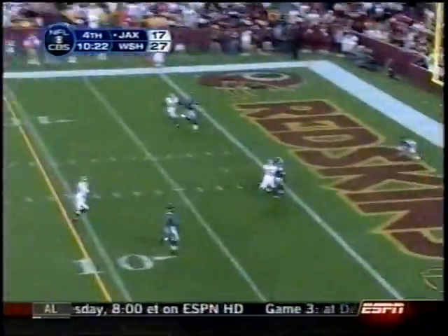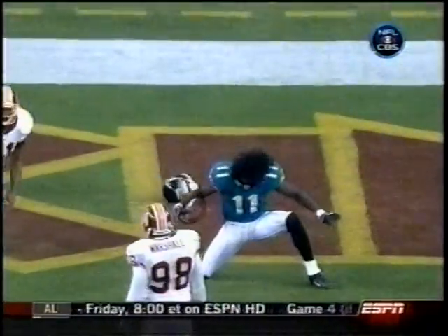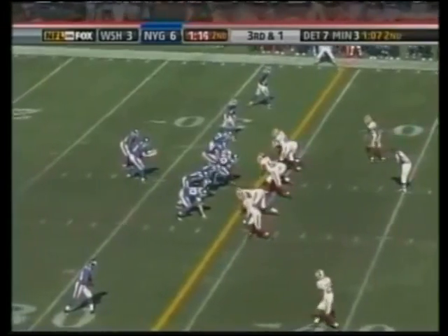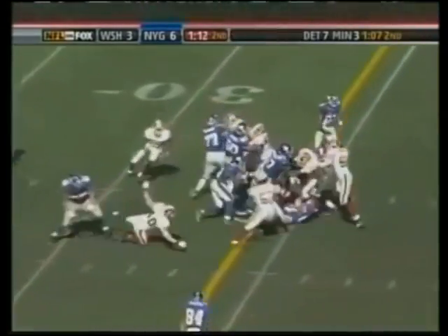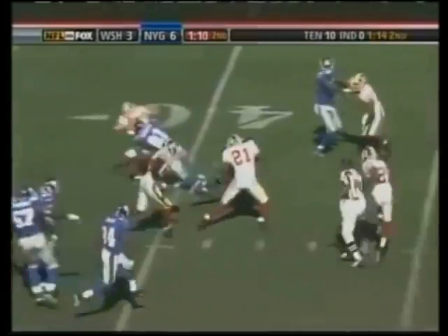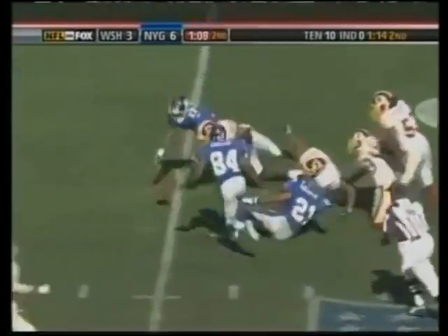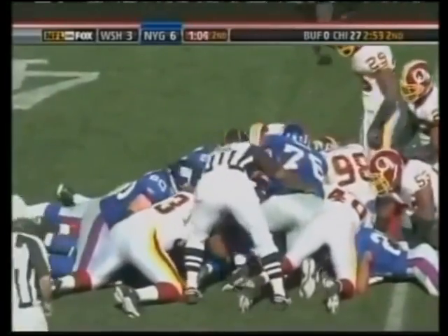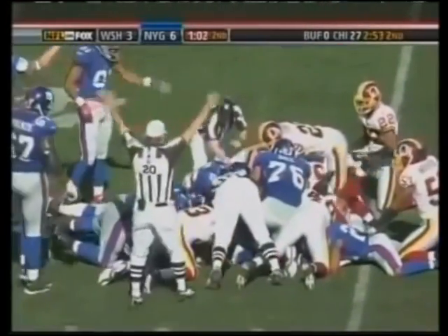The Jaguars are down 10 in the fourth quarter. Byron Leftwich back — Reggie Williams lost his hat but caught the ball. From the shotgun again, it's a handoff up the middle to Barber — makes a move, makes a nice cut. Sean Taylor strips him! The football is loose, big pileup at the 44 yard line. Taylor pulled it right out of the hands of Tiki Barber.